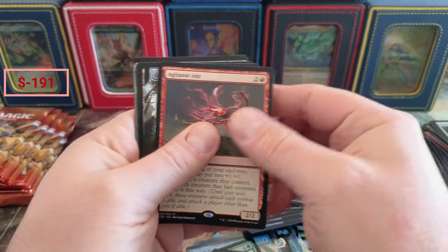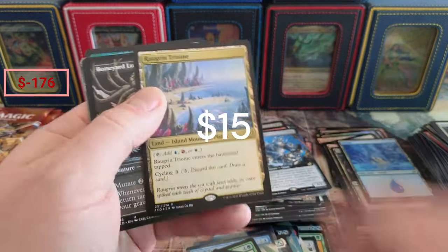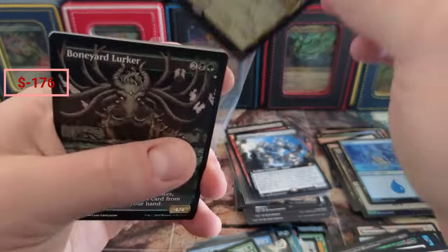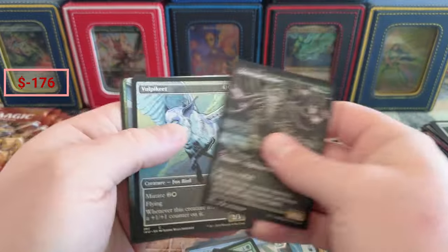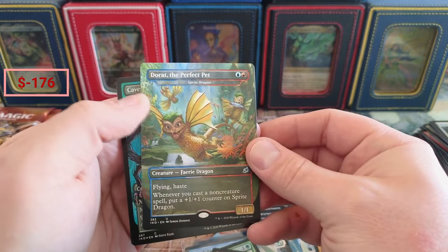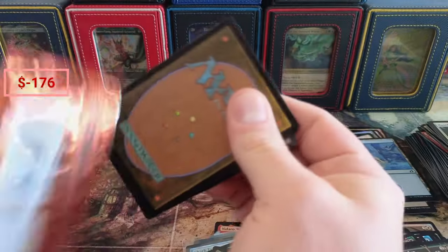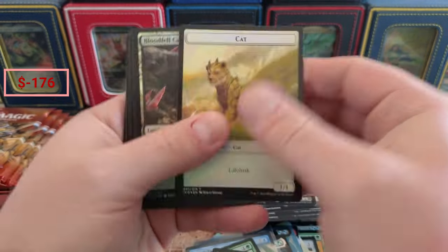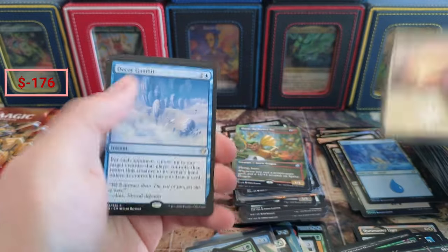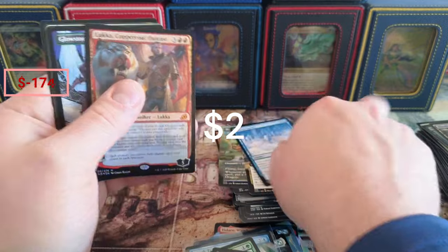Those Ants — boy do they agitate! A little Crystalline, nice. Foil Triome! Boom boom boom — foil Triome! I still like the four Triomes the best. Dirge Bat. The Perfect Pet — we pulled one of those already; that's our second. I'm thinking like maybe six or seven bucks for something like that. Bloodfell Caves, Skull Prophets, Decoy. There's the General again, and we got a foil Luca.